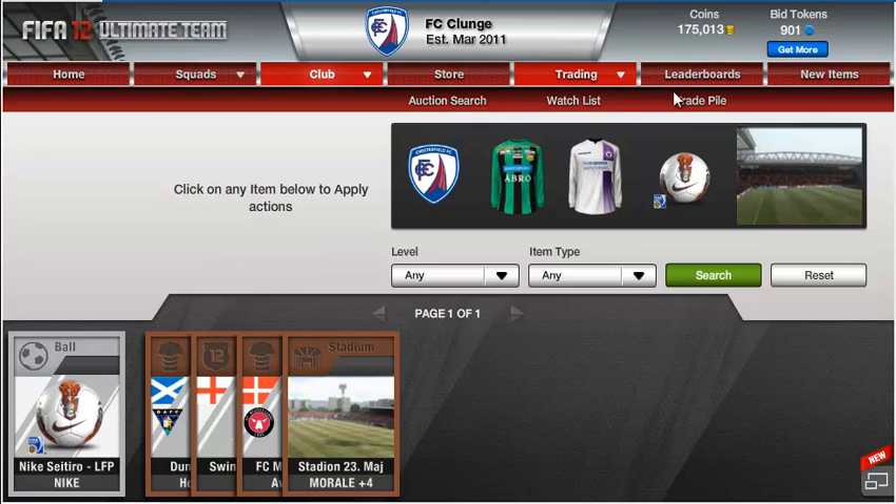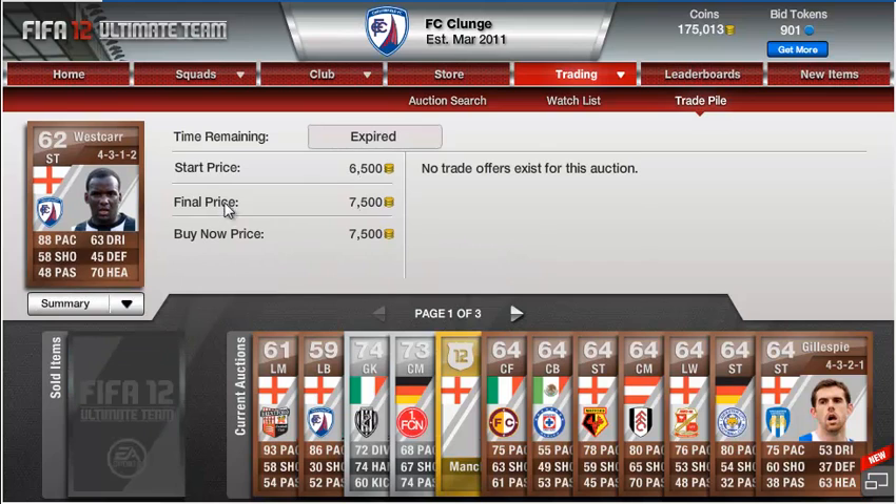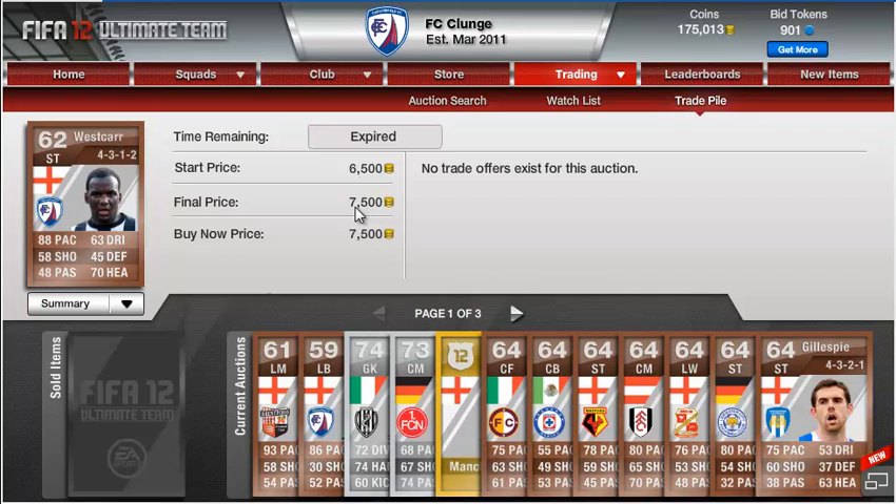I've also put a few players up onto the market. Westcars just sold — he went for 7,500. Someone just binned him, which is quite nice, thanks to whoever that is. You've got yourself a bargain as well.